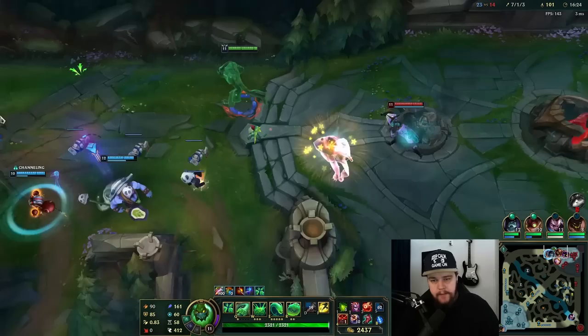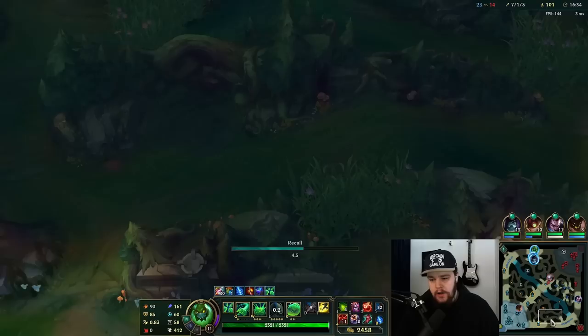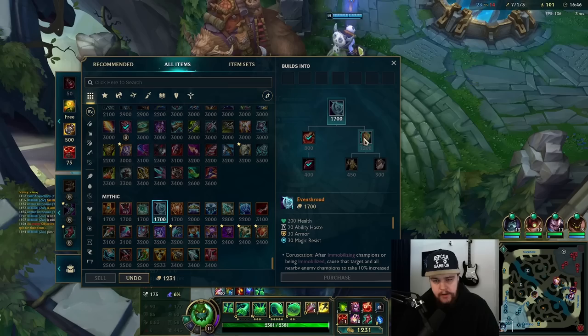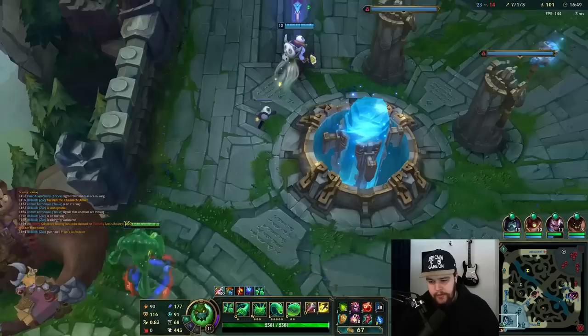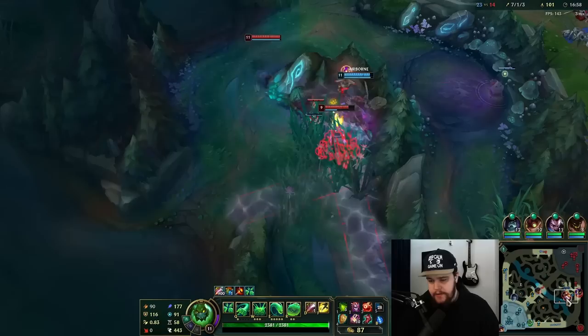Might be a greedy recall spot, but yep, there's Akshan. I'll be more respectful and just jump out. Recalling should be fine. Now I can recall — I have my entire jungle clear available. I'll get my Evenshroud here as well if I have the money for it. I'll buy this right now — that won't leave me enough for the full Evenshroud, but I'll build the components.